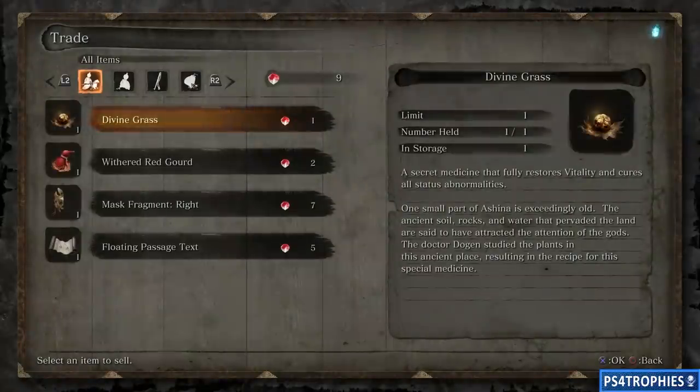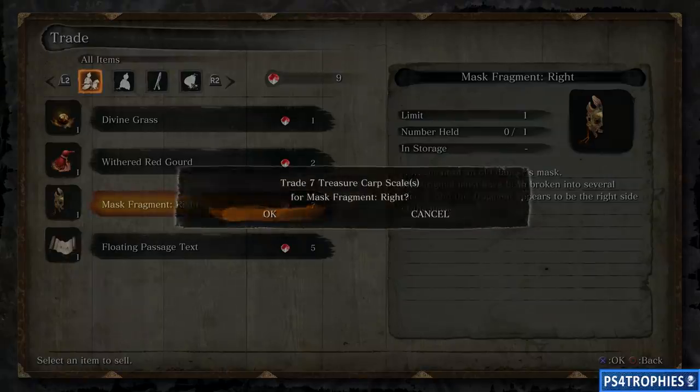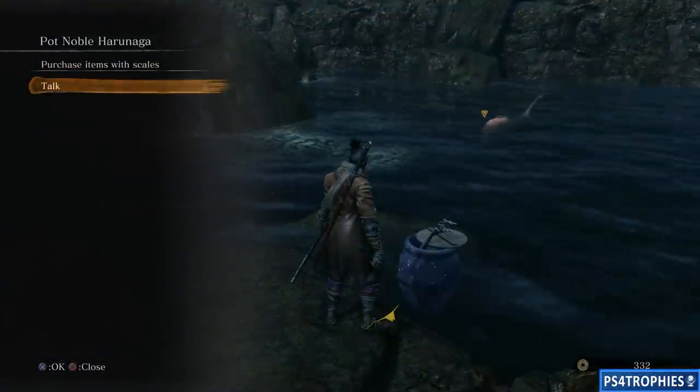This vendor happens to sell an item that's exactly seven scales, which is why I chose this vendor. We're going to purchase a mask fragment for seven scales. By the way, if you get all three fragments of the mask you can then spend five skill points to upgrade your attack — just a little FYI. There are three pieces and there's one right here.